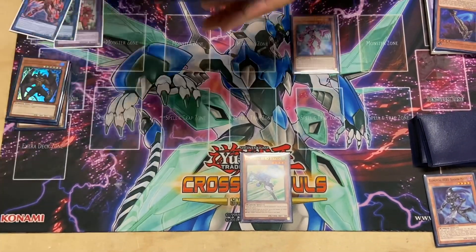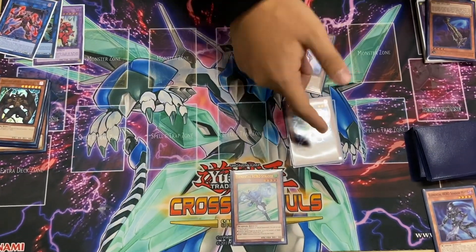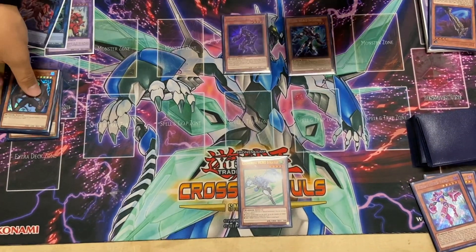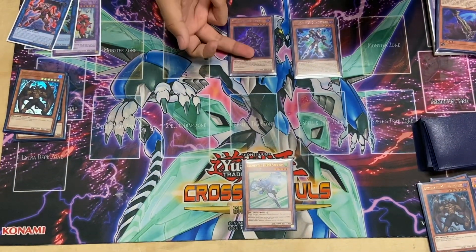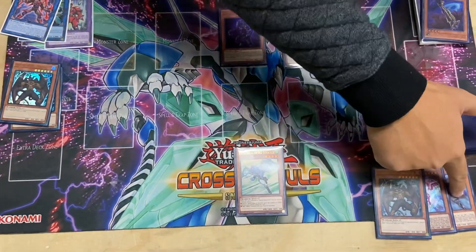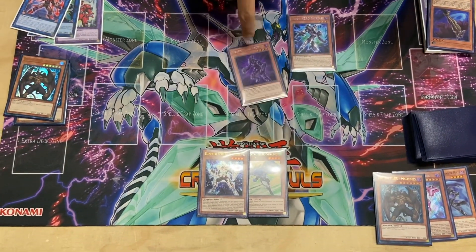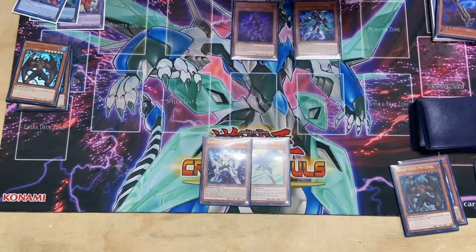His effect is going to let you go into Vision Hero Increase once again. His effect — you're going to tribute it off to special summon. Once it's special summoned, you can special summon Vion. Vion's effect — you're going to dump one Malicious from your deck to the graveyard. Then before you banish, you want to activate Shadow Mist's effect, which lets you get the Solid Soldier. Then you activate Vion's effect to banish off your Shadow Mist so you can get the Polymerization.